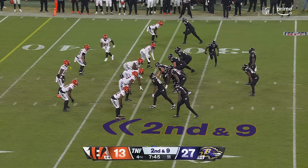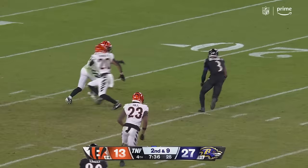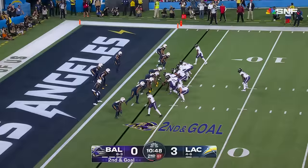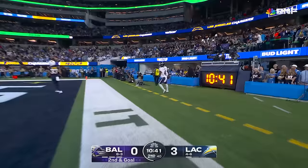Going deep, open, making the catch — Beckham — one way, then the other, taken down from behind. Logan Wilson tracked them down. Gus Edwards, the back, second and goal. Jackson seeking the back of the end zone for the touchdown. The rookie, Zay Flowers.